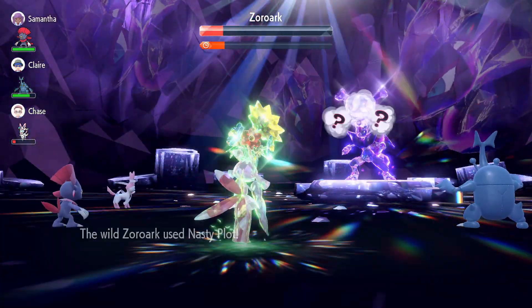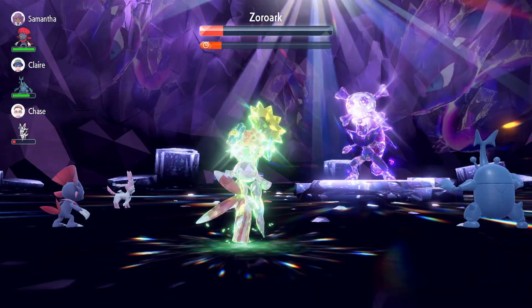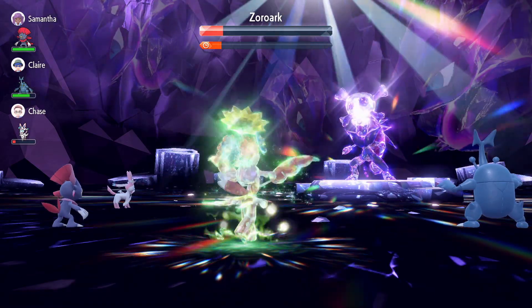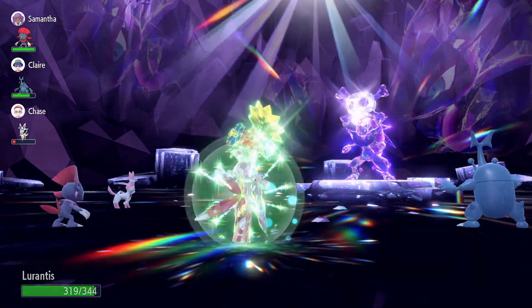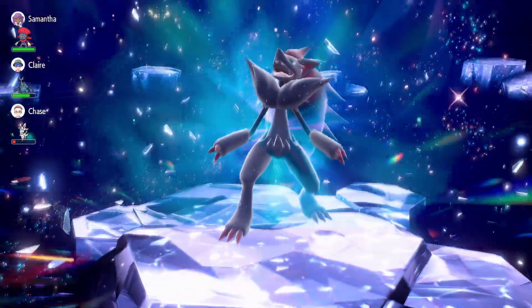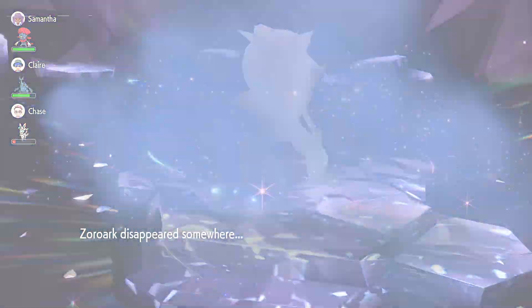EV-wise, I built Lolantis with 252 HP and 252 Special Attack, Modest nature. It has Tera Grass and is holding the Shell Bell. You can Tera into Grass whenever you want and Solar Beam will do crazy damage. Grass is super effective against Rock, which is why I chose Lolantis as an option for this raid.